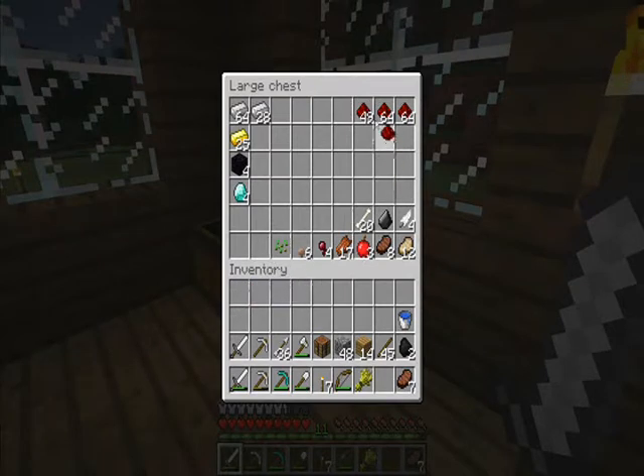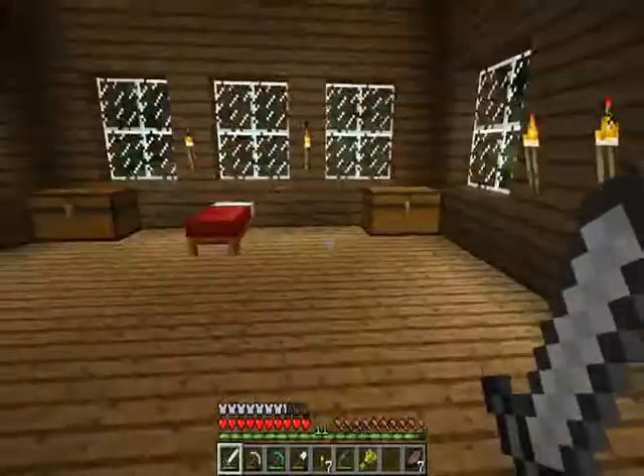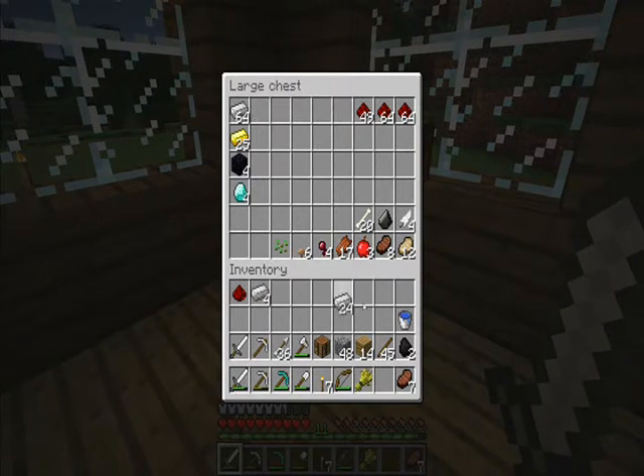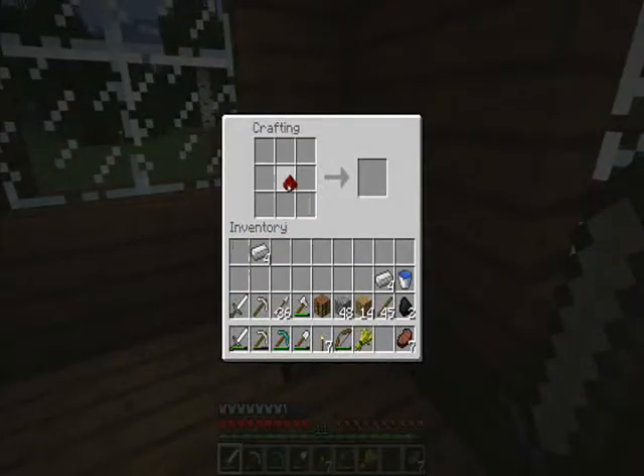I'm going to try to find more chickens and see if I can catch some more eggs. I'm also going to bring a piece of wheat with me so that I can try to kite some back here if I do come across some. Before I leave, I'm actually going to make a compass so that I can find my way back here.